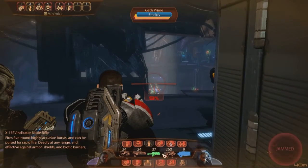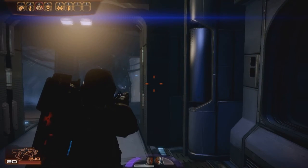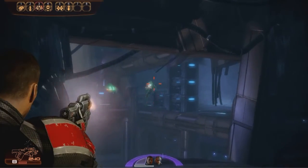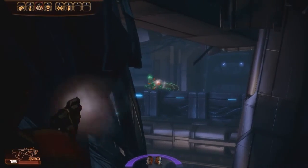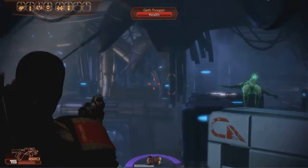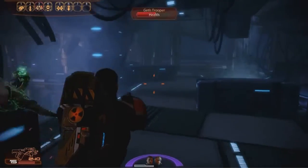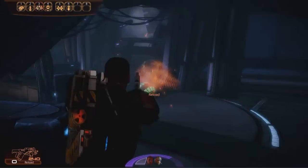This geth prime works as a little bit of a boss at this point in the mission. It makes for kind of a poor boss because a geth prime, although they can be tough, are not exactly the most invincible enemies. The only reason this is really difficult is because you have to watch out for all the extra geth running around. You can't just focus on the prime because all the regular geth hunters and soldiers will flank you. So I'm going to focus on the little geth first and then focus on the prime after that.